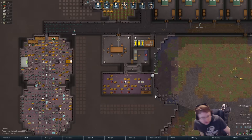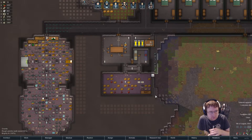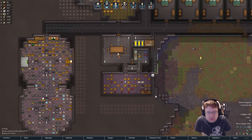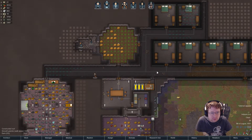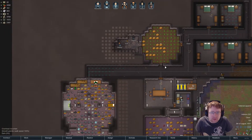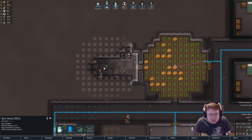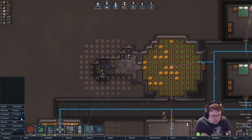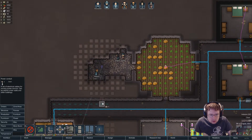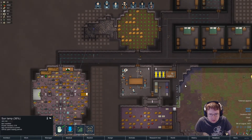Everyone looks to be helping pretty well and we can start making things other than just potatoes. Let's put you in storage just here. Power looks good. Chase is throwing the party.